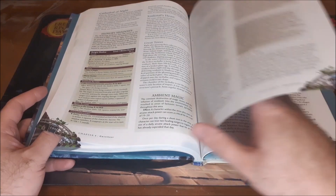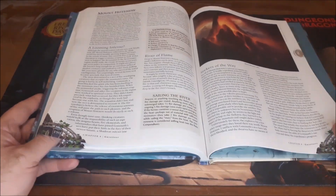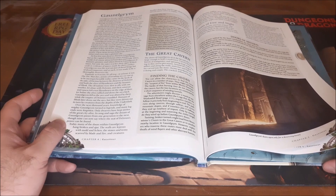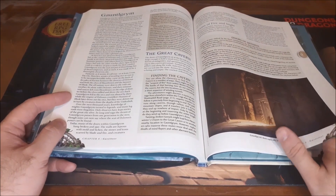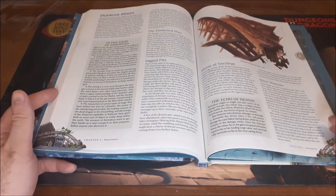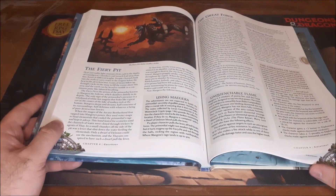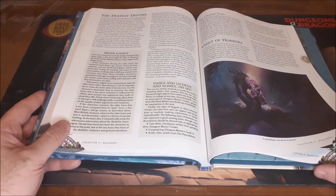Other locations include the Fallen City, Vellosk, Conyberry, Mount Hotenow itself, and Gauntlgrym. Gauntlgrym is one of the earlier Delzoun Dwarven cities — the Delzoun were like the progenitor Dwarven race — and this was one of their most famous cities, lost and thought to be nothing but legend until it was rediscovered. It gives you information on the Duergar Mines, the Fiery Pit where the Primordial sleeps, and the Great Forge, which is actually fueled by the Primordial's power, allowing you to create some pretty impressive equipment using those forges.